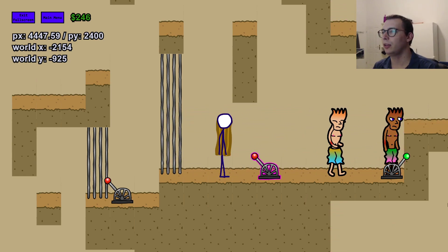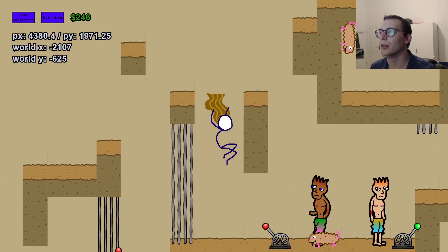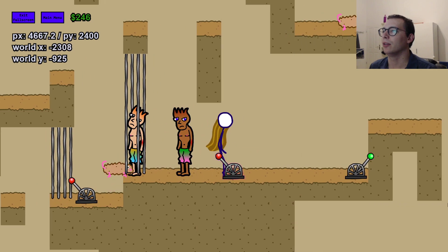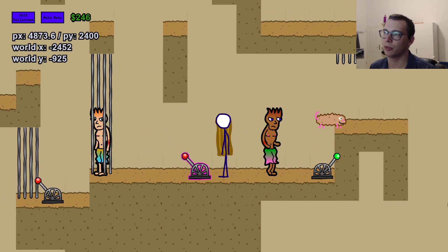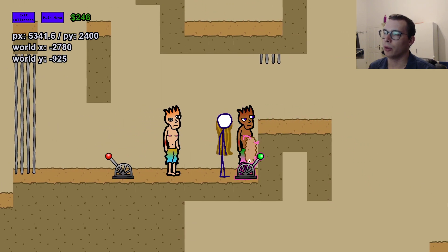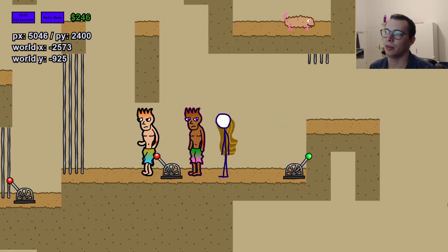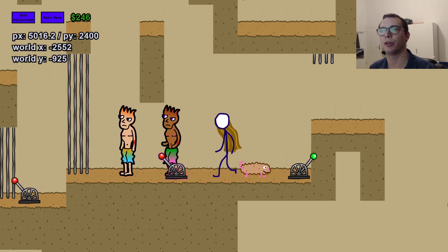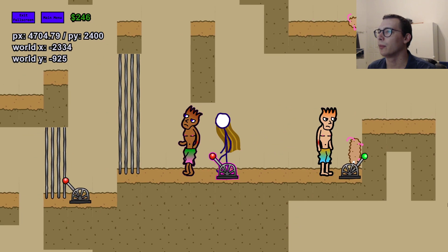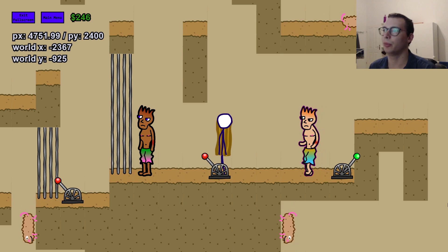I added these little lever things and also bars that will be used for prison cells. These lever things are selectable similarly to the NPCs. The lever will always take priority over an NPC and it has a smaller hitbox. I still have to fix it up a little bit, but for the most part it works.